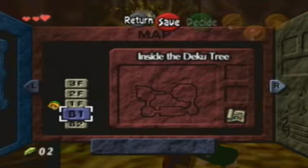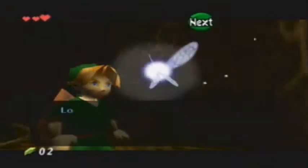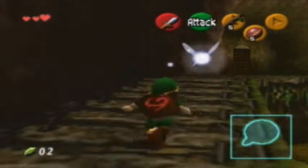This is a very straightforward dungeon, except you spend a lot of time in B1 — that's the majority of the dungeon. Shut up, Navi! Look at this wall — vines are growing on it, giving it a rough surface. Maybe you can climb it, Link. Shut up!